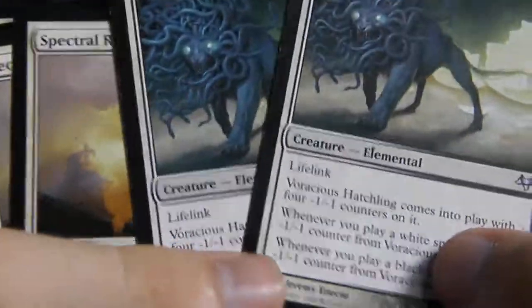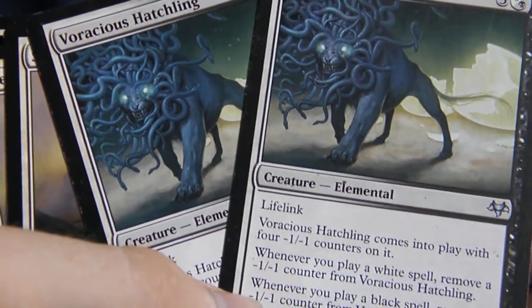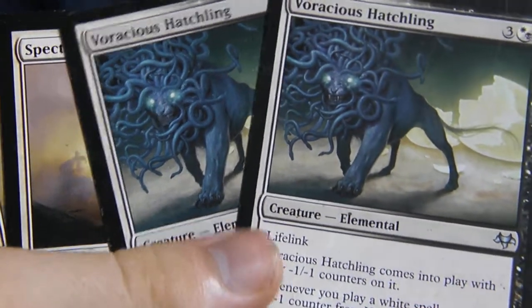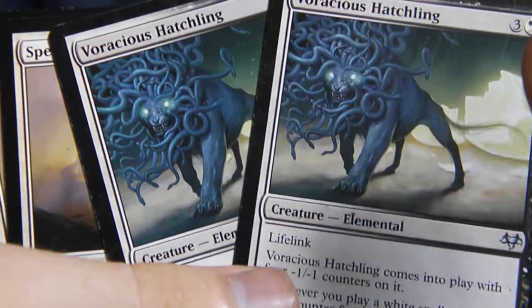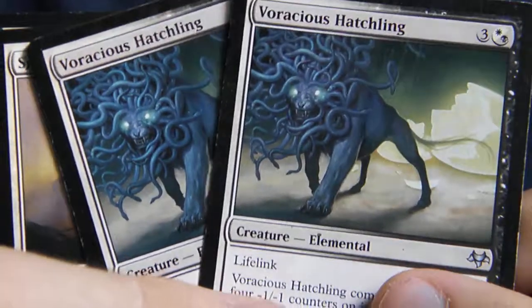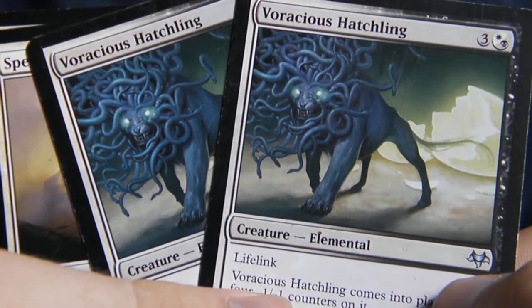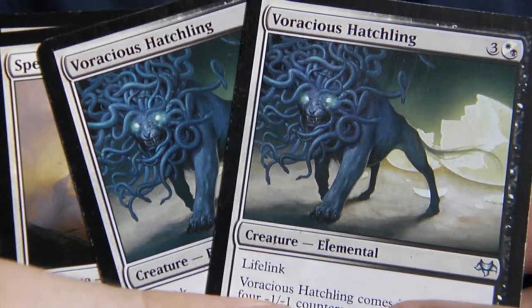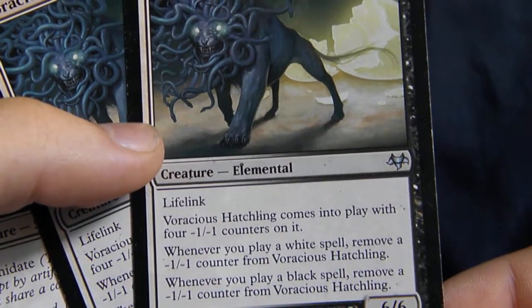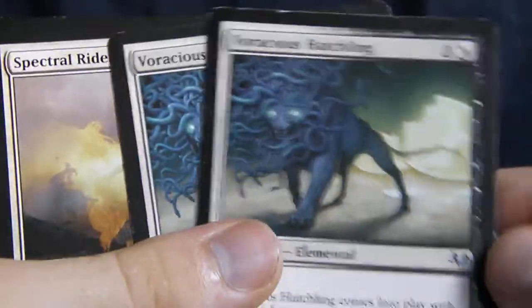And of course, Voracious Hatchling — only two of him in here, because they're a little bit more expensive and we just didn't have them. This is from cards that are just here; we didn't buy any of this, we didn't go out and construct this deck. If we did, it would be a lot different. But this is what we have, and it's still probably going to work out pretty great. Voracious Hatchling gets its counters when you play white spells and black spells, and you win.